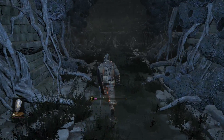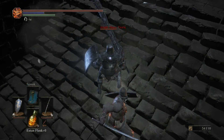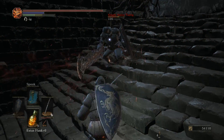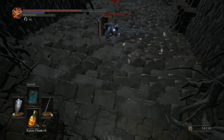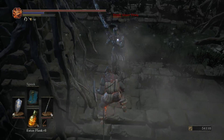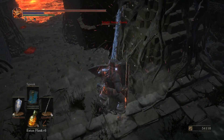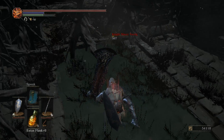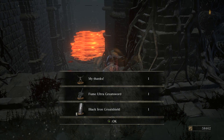Down here there's a pretty scary man. He's got a fume sword. I tried to parry it — I don't know why I did that, that was a bad idea. Got him. And now he's dead. Fume Ultra Greatsword, the Black Iron Great Shield.